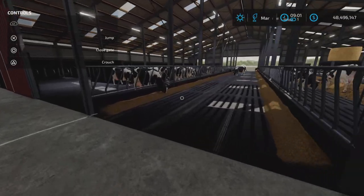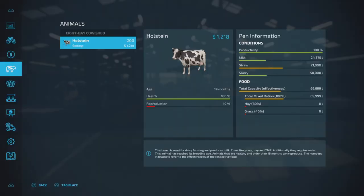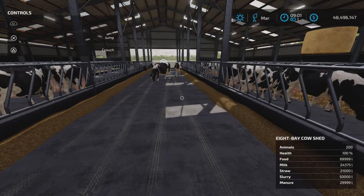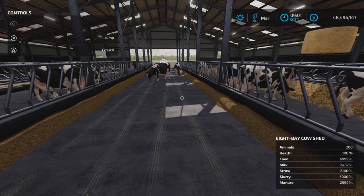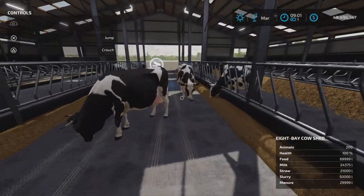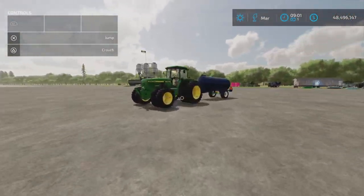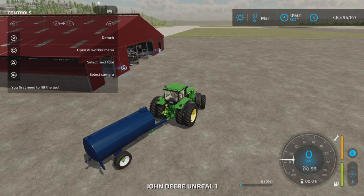I'm not actually sure if that's an auto-load option — you might have to scoop it out. What are our capacities? Food is down by half — not too bad. Straw is down by half. We have milk and slurry to be collected as well as manure: almost 30,000 liters of manure, 50,000 liters of slurry, straw down, and 24,375 liters of milk.